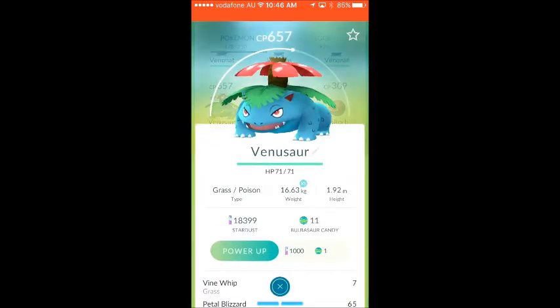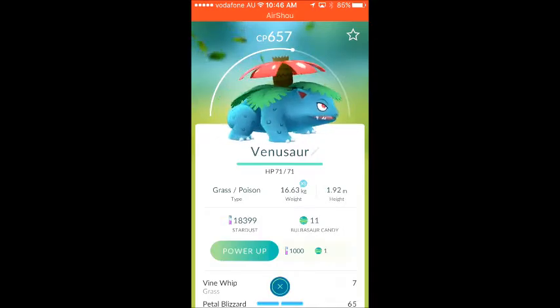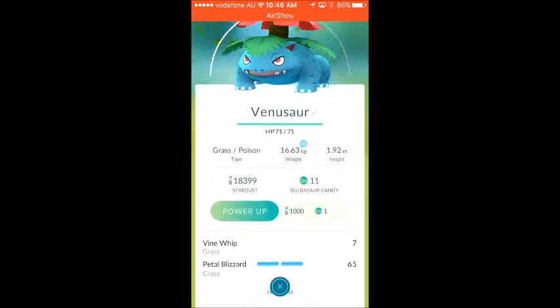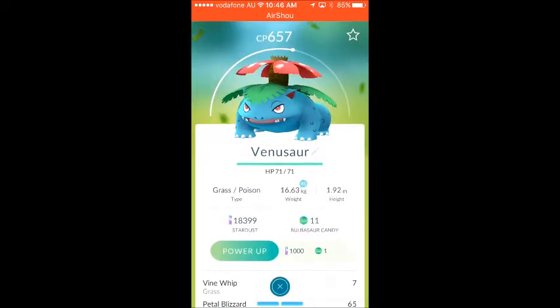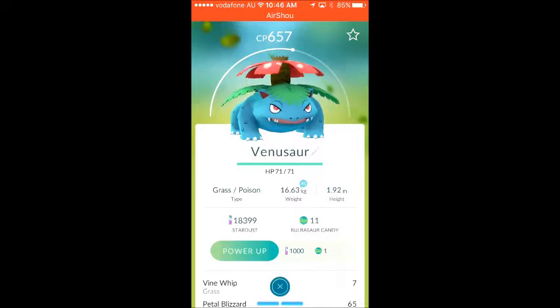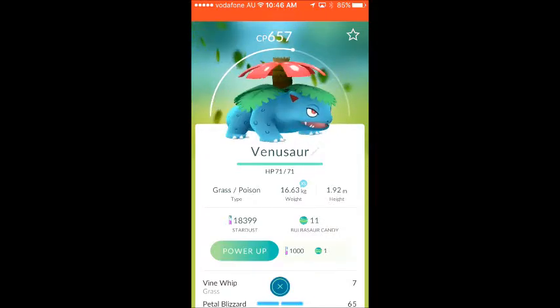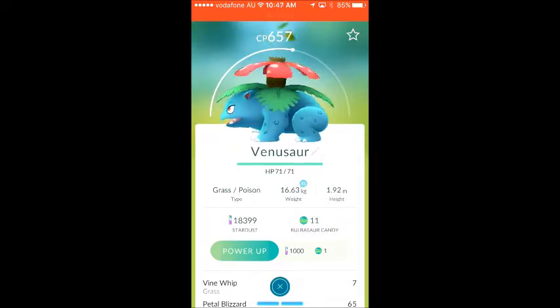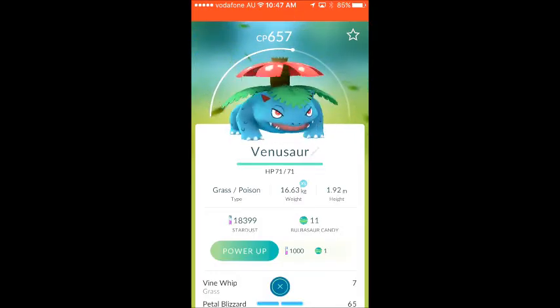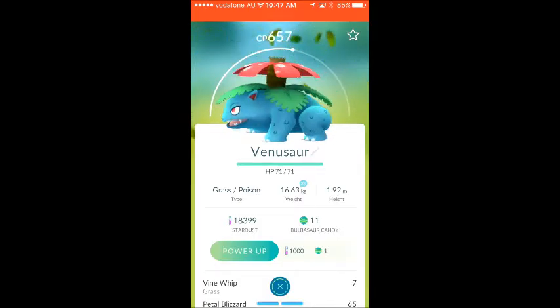Venusaur — this was stupid. I didn't want to level up this guy; I wanted to just power up a normal one. But I accidentally hit the button on Ivysaur and I couldn't stop it. And there you go, I got him at 657 CP. So I've got to grab more Bulbasaur to build one up again from scratch, which is stupid, but there you go.